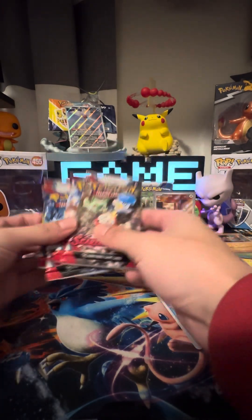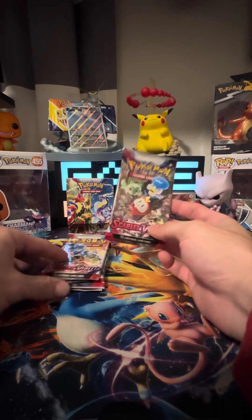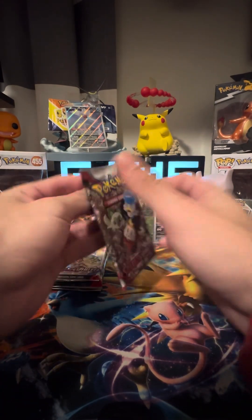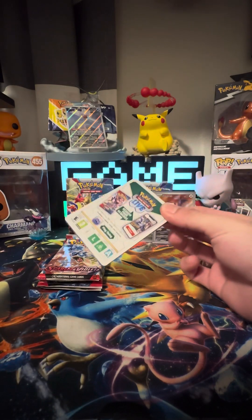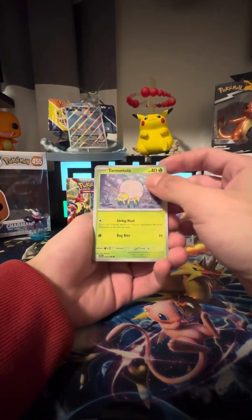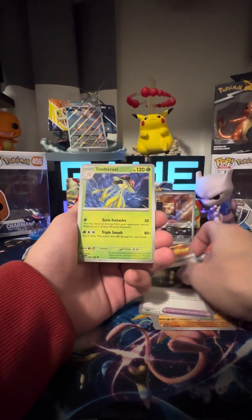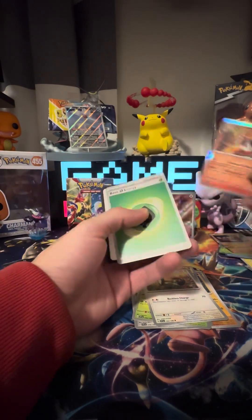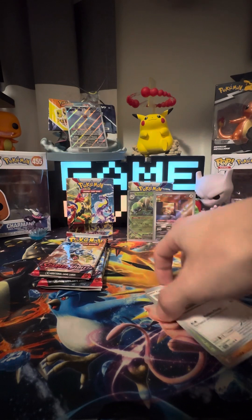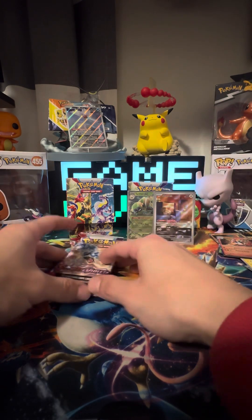We got four more packs and haven't pulled anything too crazy, but that's okay — life goes on. We're going with one of my favorite pack arts of today's set, Scarlet and Violet base set. A couple of dope pulls I'd love would definitely be the Full Art Professor's Research or the Penny or the Dondozo illustration rare — those would be dope.